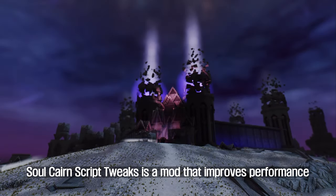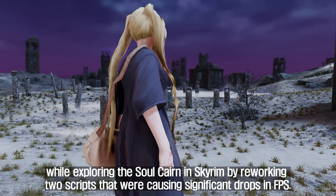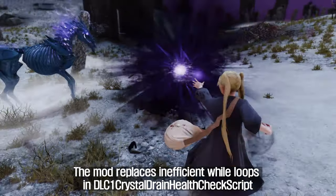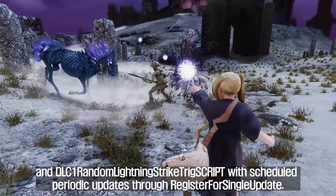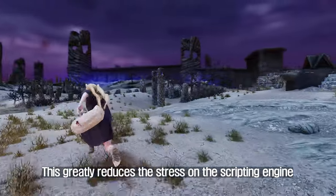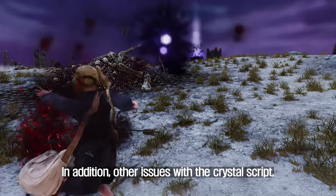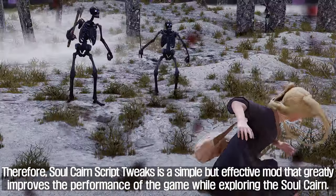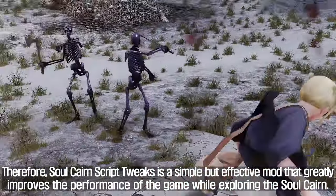The 5th mod I will introduce to you is Soul Cairn Script Tweaks. This mod improves performance while exploring the Soul Cairn in Skyrim by reworking two scripts that were causing significant drops in FPS. The mod replaces inefficient while loops in DLC1CrystalDrainHealthCheckScript and DLC1RandomLightningStrikeTrickScript with scheduled periodic updates through RegisterForSingleUpdate. This greatly reduces stress on the scripting engine and ensures that scripts update only when necessary. Other issues with the Crystal Script, such as spamming errors and getting stuck on dead NPCs, have also been fixed.